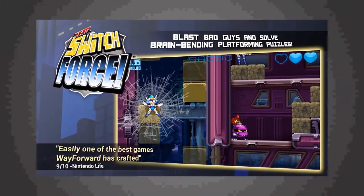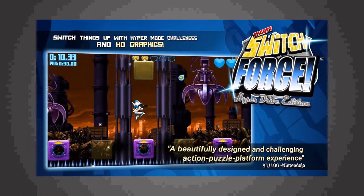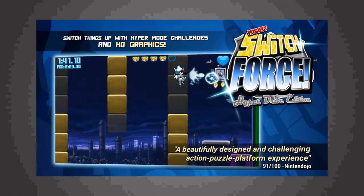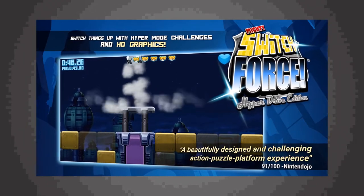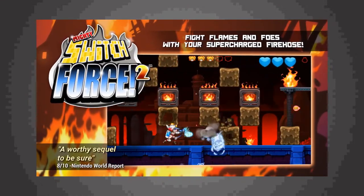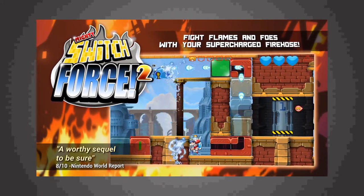Moving on back to video games — as always I can't do a pickup video without some Limited Run games. First up is a series of WayForward published games. This one I was most excited about is the Mighty Switch Force Collection, along with the bonus art card. The Mighty Switch Force games are ones I've always wanted to play and I've always heard great things about them. I got the collector's edition because it comes with the soundtrack by Jake Kaufman, who is one of my favorite video game composers. My only real taste of Mighty Switch Force was the Officer Mode DLC in Shantae: Half-Genie Hero, which is heavily inspired by it, but now I have the collection and can finally jump into it.